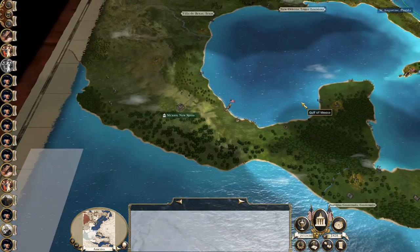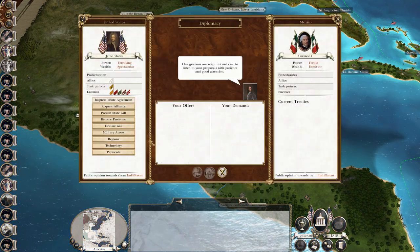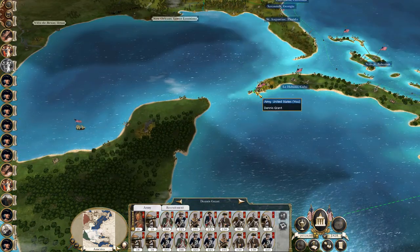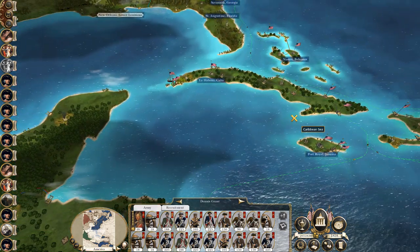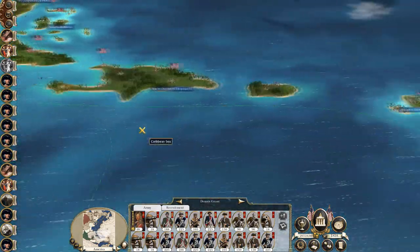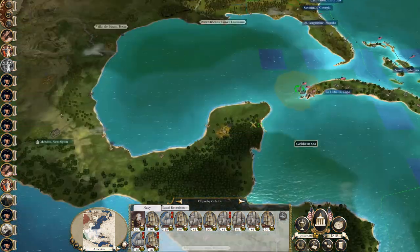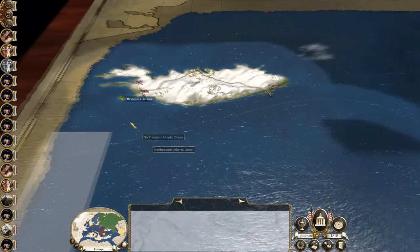Mexico - I completely forgot that was going to happen. Minor nation Mexico - declare war. Bring my ships. I'm definitely not putting these guys in a dodgy position. There's no navy I can use to reinforce them, but there is one. Just do that to make sure they don't get jumped on, and they'll come straight over and hit Mexico. Completely forgot that would happen. I wonder if Louisiana will come into existence - it probably will.